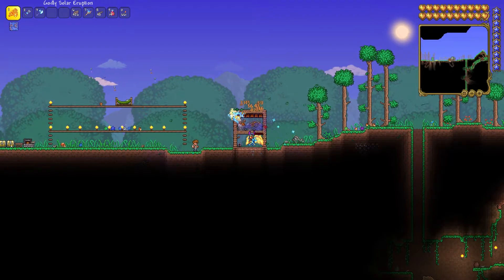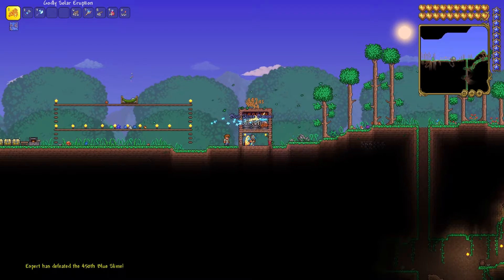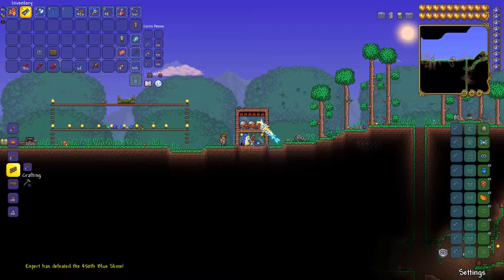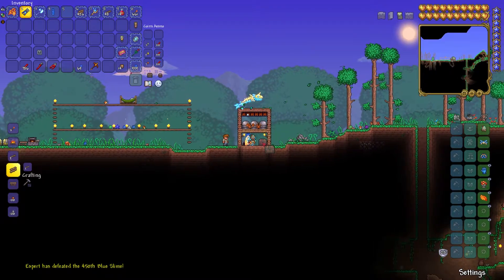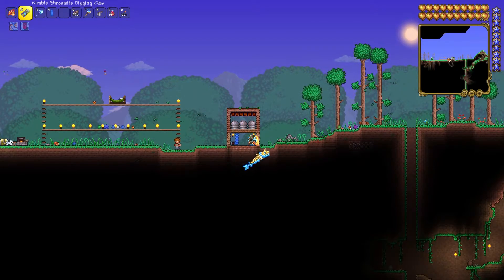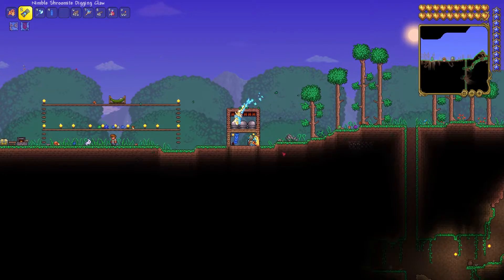Just like that, you have a gel farm, and it really is that simple. As you can see, it's pretty quick. We can also throw down this banner to make things get a little bit faster, and we'll throw down a chest for storage so we can store our extra gel. It's going to be pretty loud, so I'm not going to turn it on while I talk. Just know that you'll get gel every single time you kill one of these slimes.